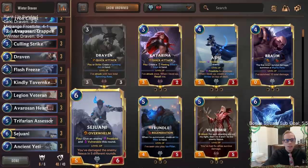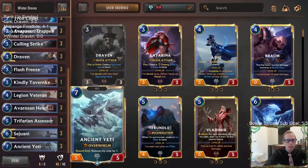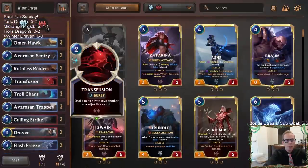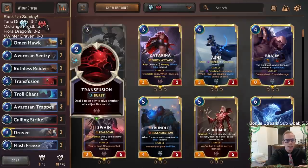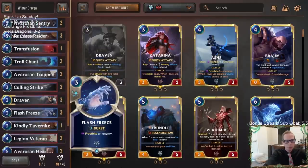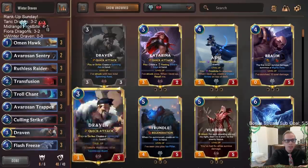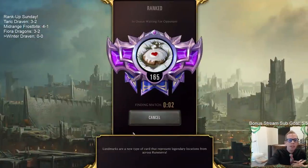Besides that, we're going with more ways that care about five-plus power allies. We have Ancient Yetis with Overwhelm, Legion Veteran that can make things larger — both work really well with Trifarian Assessor. We're going to be a little more aggressive; we don't have all the Frostbite stuff. More units and more attacking — Ruthless Raider with Overwhelm, a little pump with Transfusion, a little Frostbite with Flash Freeze. We're basically playing our stuff and attacking. Not too much interaction — Troll Chant, Culling Strike. Let's try out some Winter Draven — five games in ranked, let's see how this deck does.